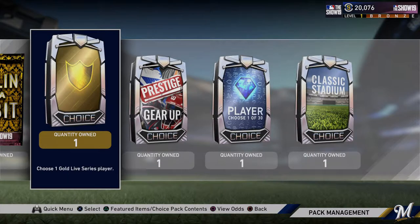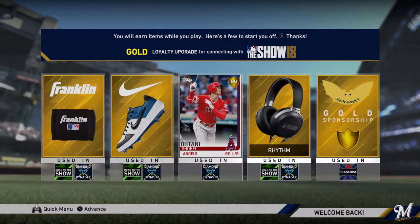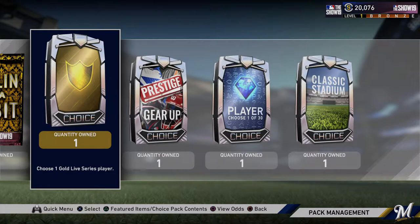I'm going to start off with the gold live series player choice pack. One last thing before I get into this — I did get the loyalty rewards from playing last year. I'll flash that up on the screen. Got Shohei Otani, that's pretty cool, except he's not a pitcher this year. He's only a hitter, so he doesn't have that two-way capability like he did last year that made him so dangerous.